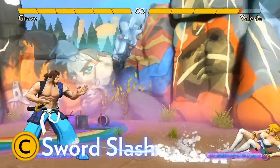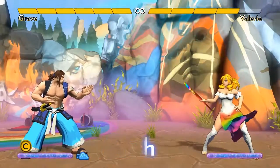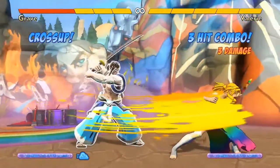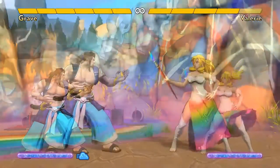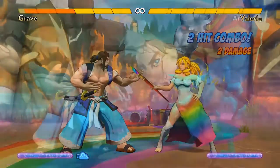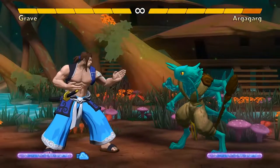Grave's sword slash reaches far horizontally, and amazingly it's totally invulnerable, like dragon punches in other fighting games. This gives it some incredible uses, but a sword attack is more about prediction than reaction. It has a lot of start-up time, but the threat of it keeps opponents on their toes. It's unsafe on block, so only use it when you have a solid read. You can tell it's unsafe on block by the big red symbol that appears when it's blocked.